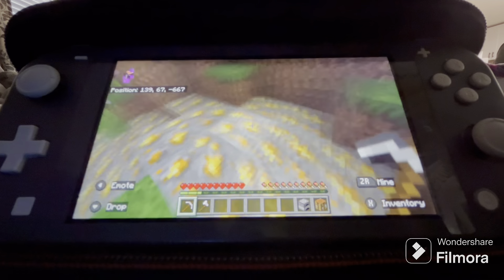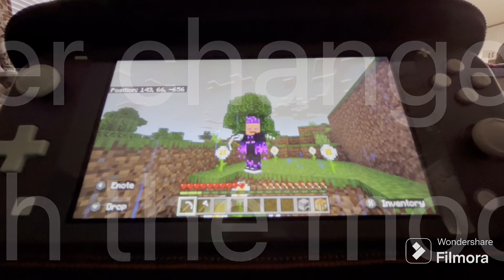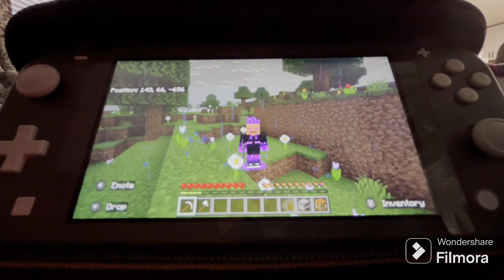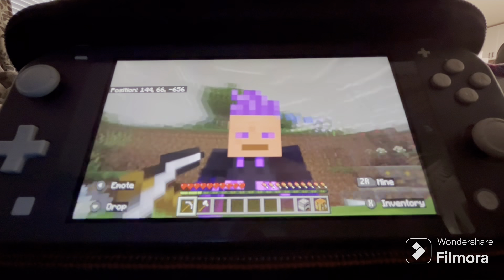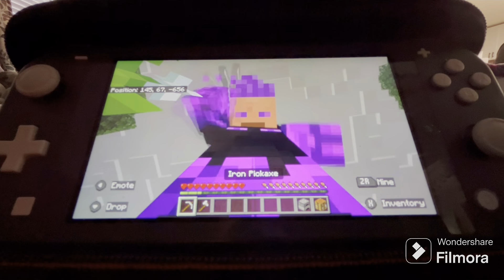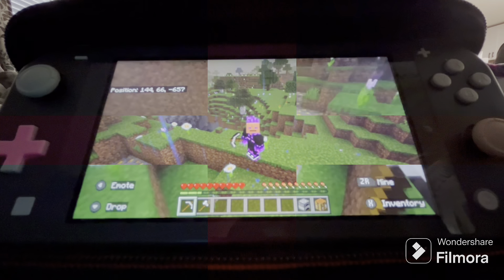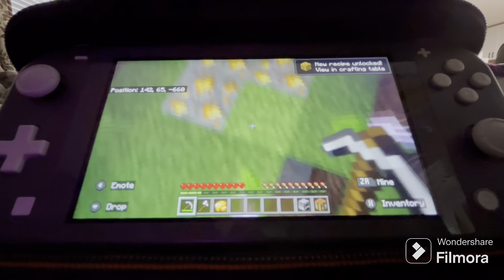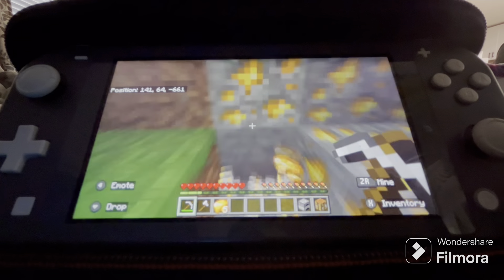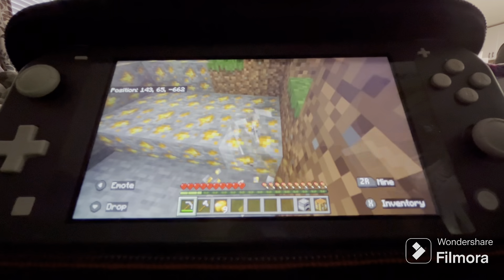Definitely didn't just replace a patch of stone with gold ores in creative mode — I definitely just found it so that I could mine it. Okay, anyway, let's just mine this. Does it really matter if I placed it in creative or not? Not really, because we just need gold for the tutorial — it's just a tutorial.